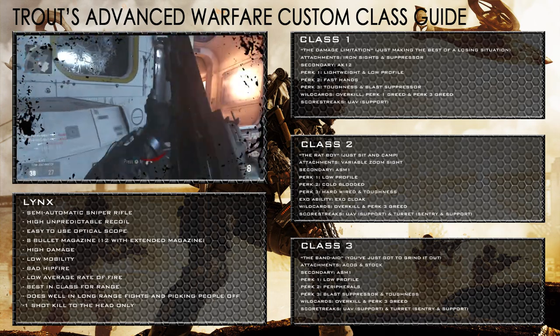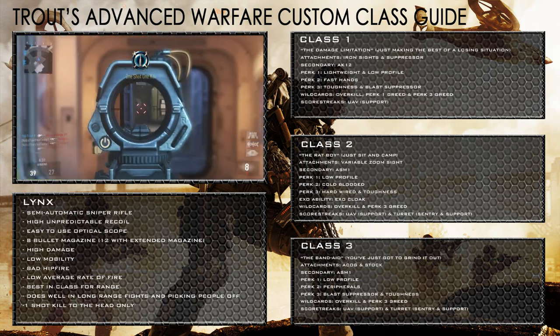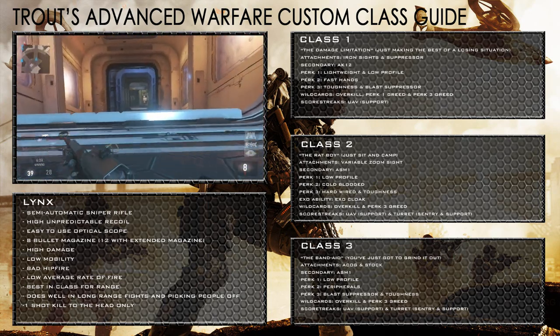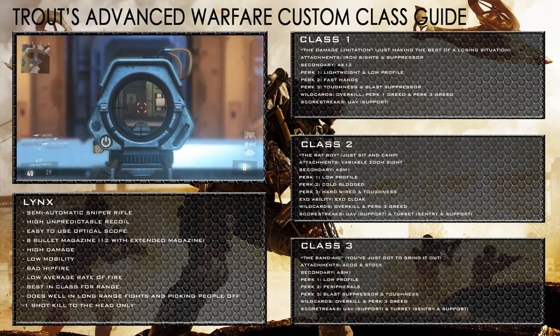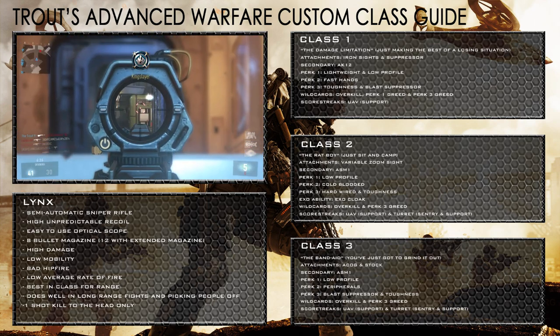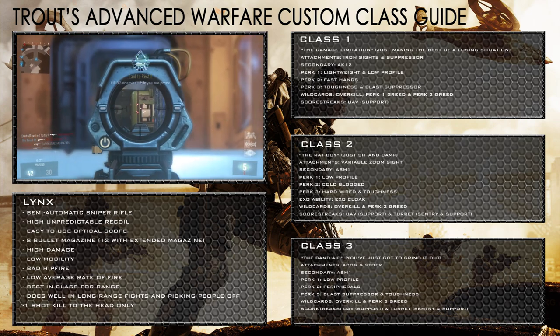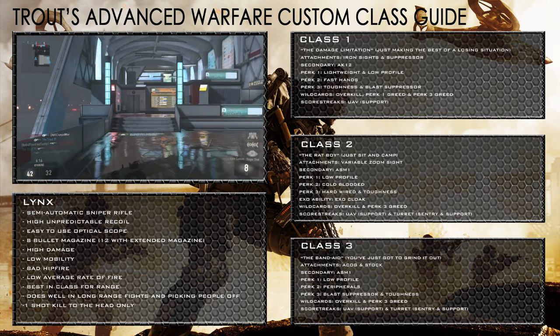My secondary is the ASM-1 in case I go into an area where I'm not too confident. Low profile is to stay hidden, peripherals helps me see things on the mini map easier so I can approach fights more simply, toughness for better shooting, and blast suppressor for getting around the map easier. My exo ability is exo cloak so I can go hidden.